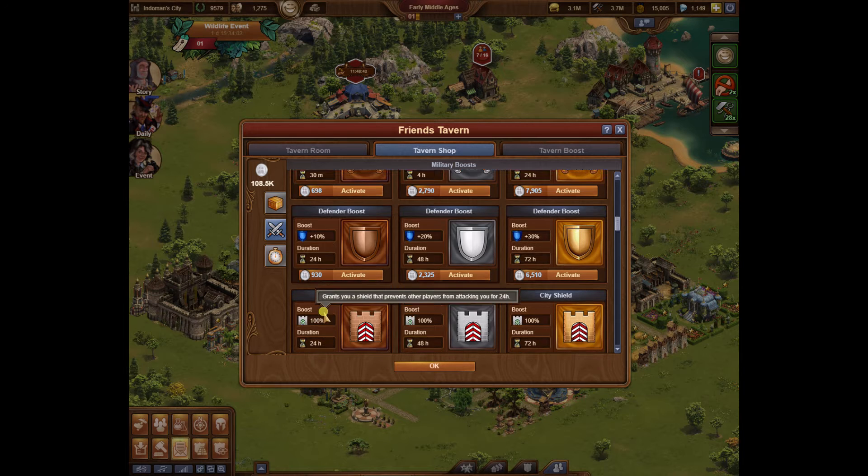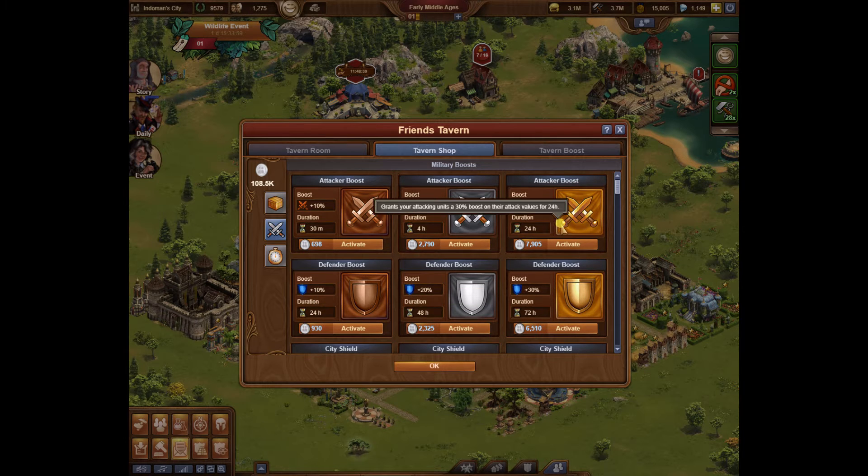City shield is the only way you're going to be able to protect your city, but as you can see they're pretty pricey. Now that I'm up in age and have higher values, I don't have that problem anymore. But occasionally, every two weeks after guild expedition and guild battleground reset and you get a new neighborhood, there's always going to be that person that's going to try and attack you, plunder you, snipe you.